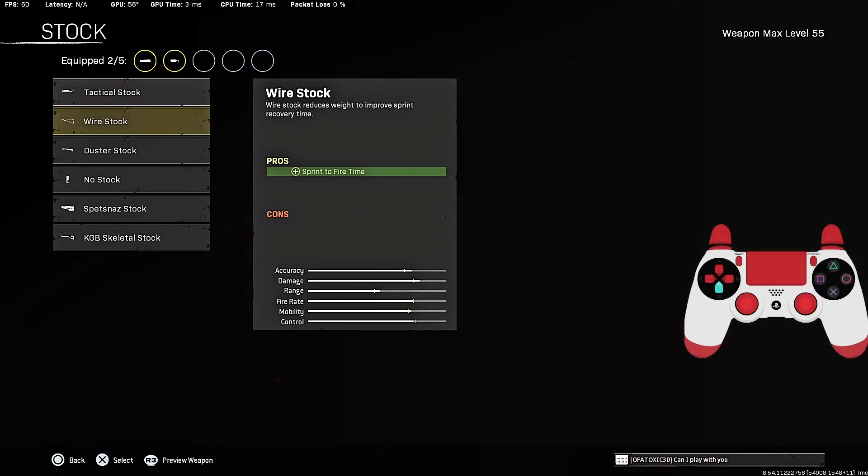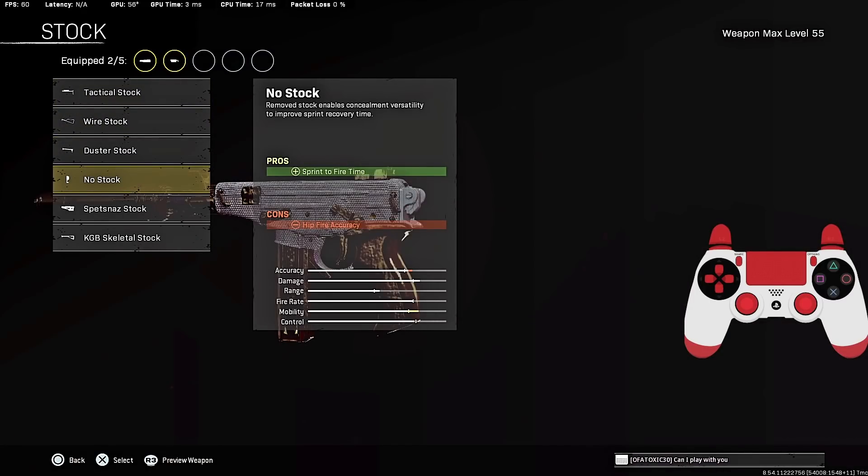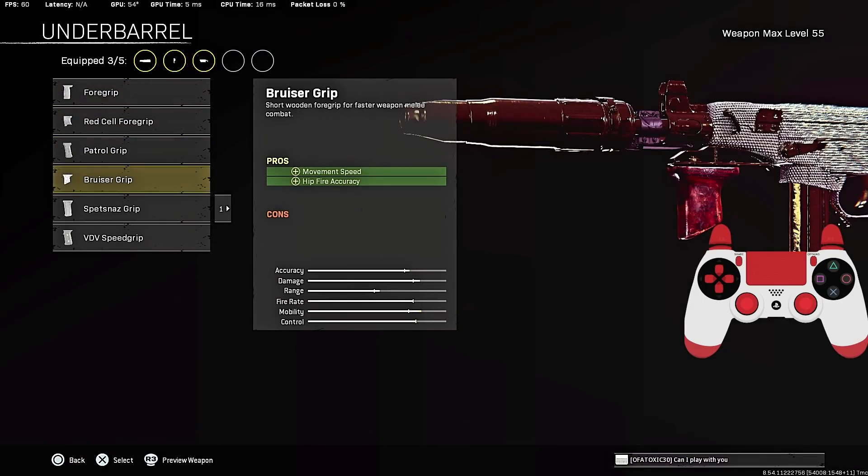For the stock, the No Stock adds the most sprint-to-fire time. As you can see in the video, it pulls the gun up instantly — really, really good. It's easily the best stock in the game for SMGs. For the rear grip, I was rocking the Bruiser Grip — you get movement speed and hip-fire.